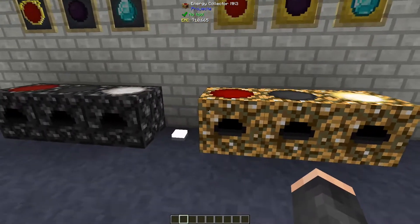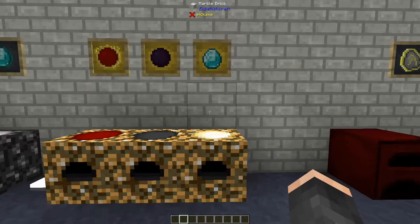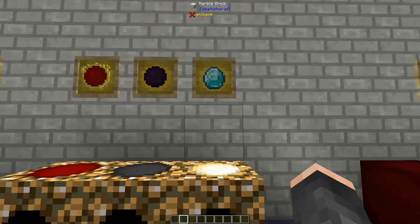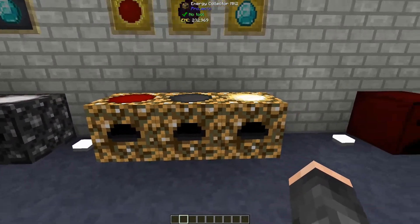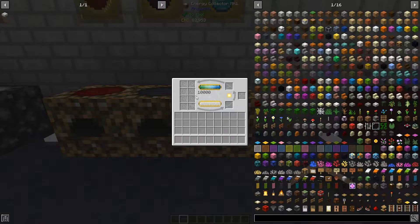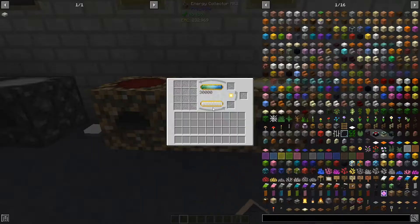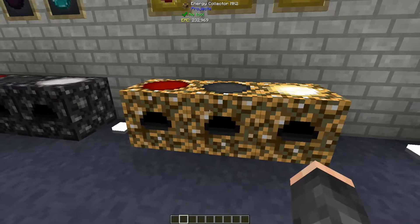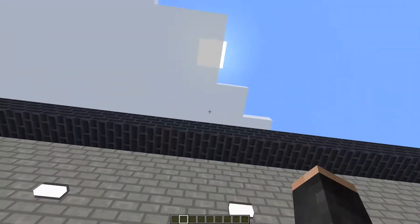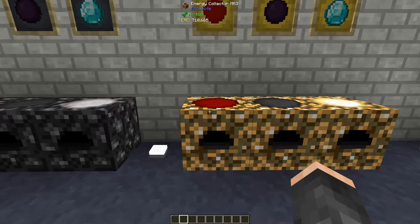Next up we have Energy Collectors. Energy Collectors basically allow you to gain EMC from the sun - when placed with a sufficient light level, they collect EMC. You have varying tiers: Mark 1, Mark 2, and Mark 3. The Mark 1 is made with a block of diamond, glowstone, and glass, and can either convert fuels into EMC or gain EMC from sunlight. The Mark 2 has improved efficiency and gains more EMC from sunlight, and the Mark 3 gains even more EMC, stores more EMC - pretty simple.